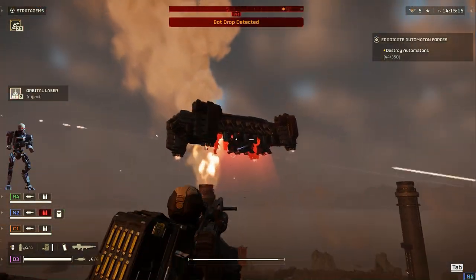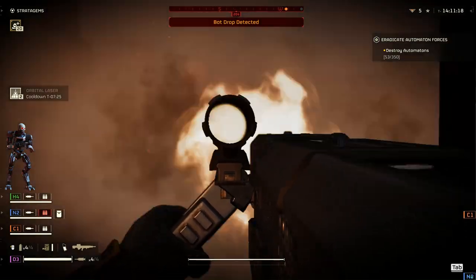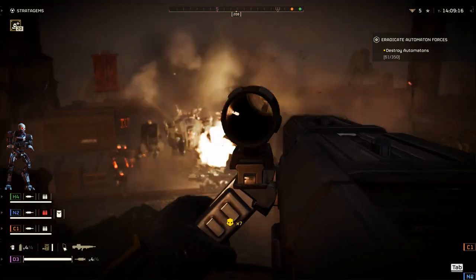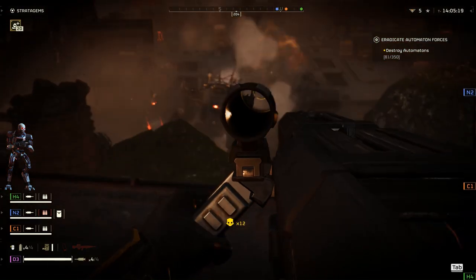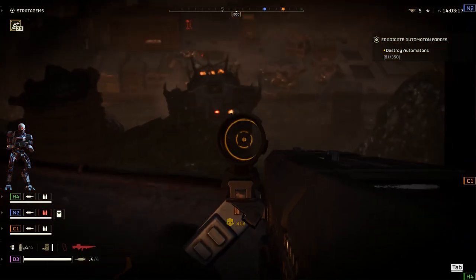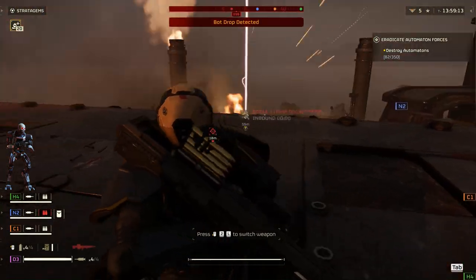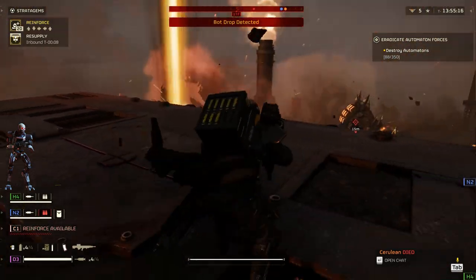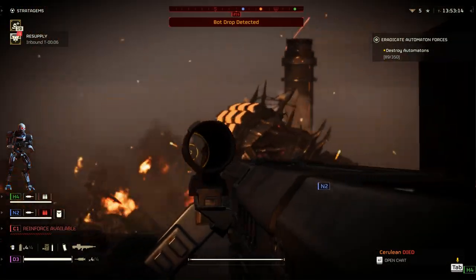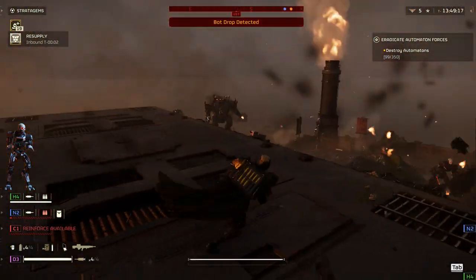Next up we have the MG Rider. These bipedal Automatons armed with machine guns are the most basic enemies in the Automaton faction. While they may seem easy to deal with, they pack a real punch with every shot. The only way to take down an MG Rider is to shoot it. These machines go down quickly, but their long-range damage capabilities are stunning. So don't hesitate to eliminate them with whatever weapon you have at hand.